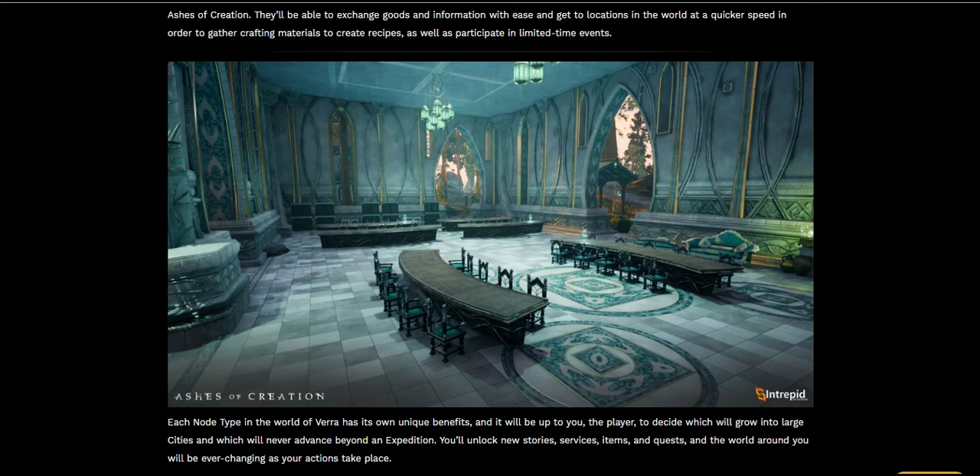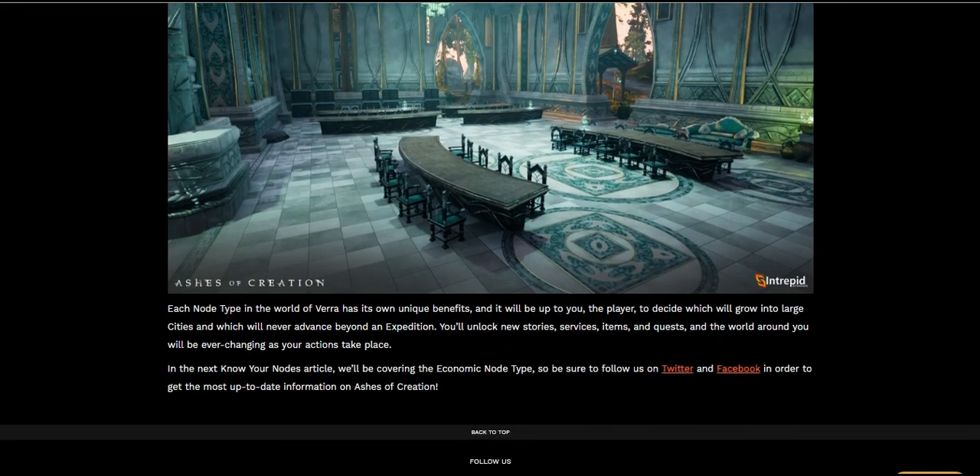Here's another beautiful screenshot of a different room — no doors, just open enrollment. There's a sofa, some nice tables. Each node type in the world of Vera has its own unique benefits, and it will be up to you the player to decide which will grow into large cities and which will never advance beyond an expedition. You'll unlock new stories, services, items, and quests as the world ever changes around you. In the next 'Know Your Nodes' article they'll be covering the economic node type.